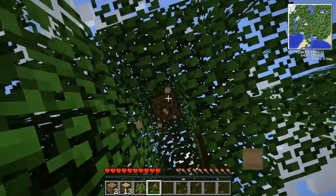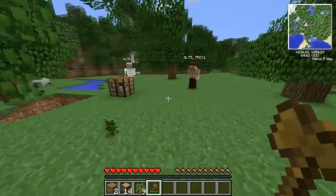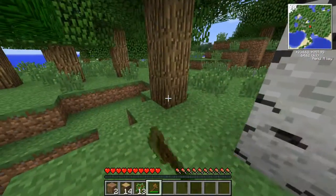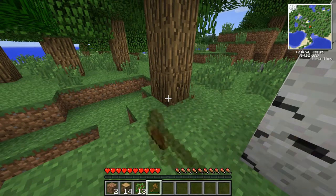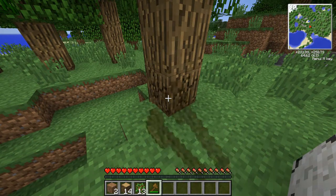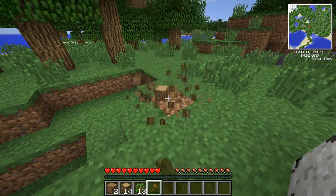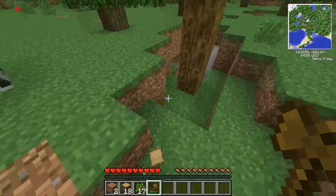I'm lagging. Treecapitator is basically — wow — were you getting that dodgy lag spike where it controls your PC or something? I got that. Troy, come and grab this axe quick — just five seconds. Basically, treecapitator — just mine the tree from the base and it'll get rid of everything straight away. Gives you apples as well, and saplings. It just throws it all down. It's actually really good.